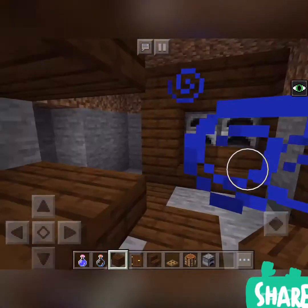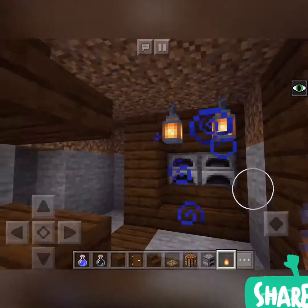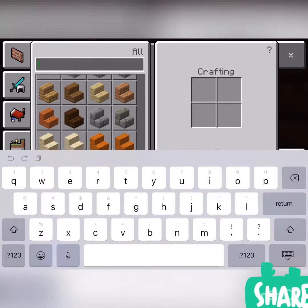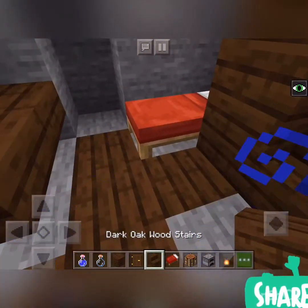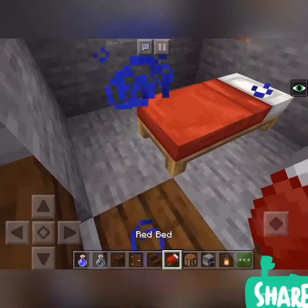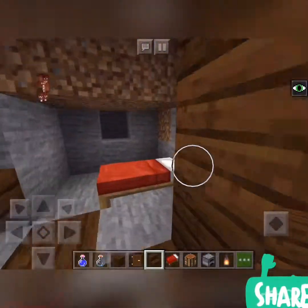Yeah, that makes it look kind of cool. You'll be a bit cramped, but you can place some of those new lanterns right here. And then you can also place a bed — any color — like right here. Let me just make a bit more room. And then you're going to want to change all the stone to wood.